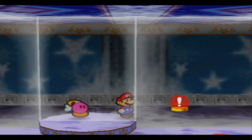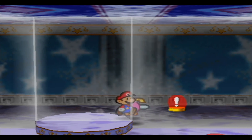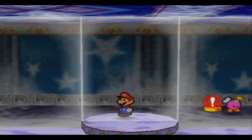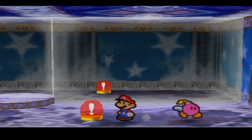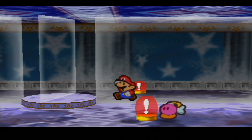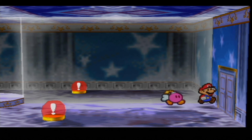We have this mirrored room and we can't go through here. We have this block which we're going to have to do a lot of things with — you probably thought to use Kooper or something, but yeah Bombette works. There's no door back here so we'll have to keep moving forward.